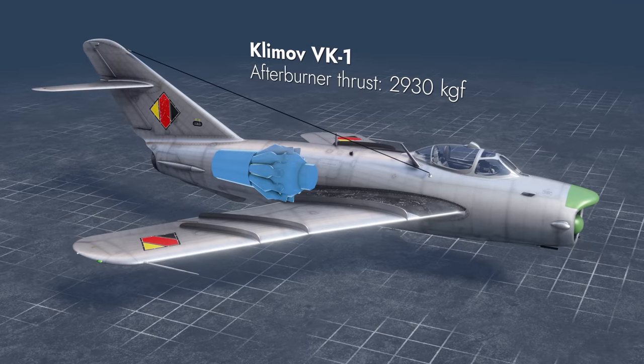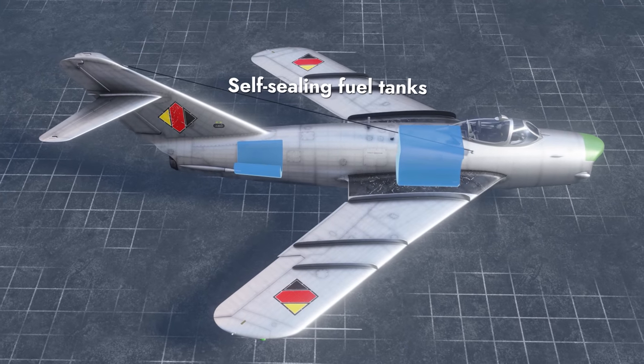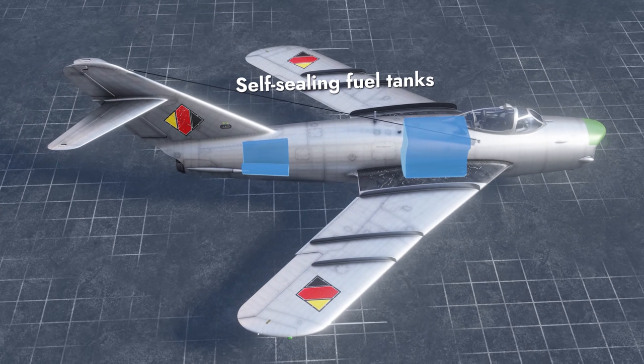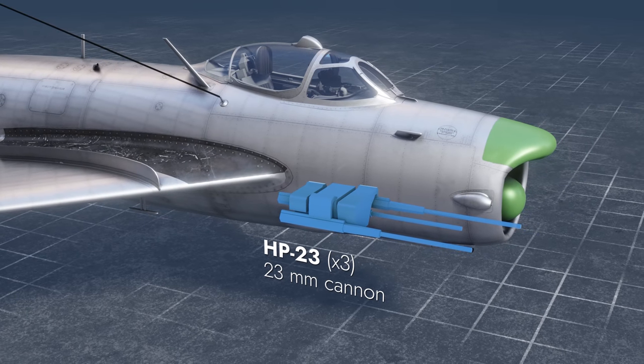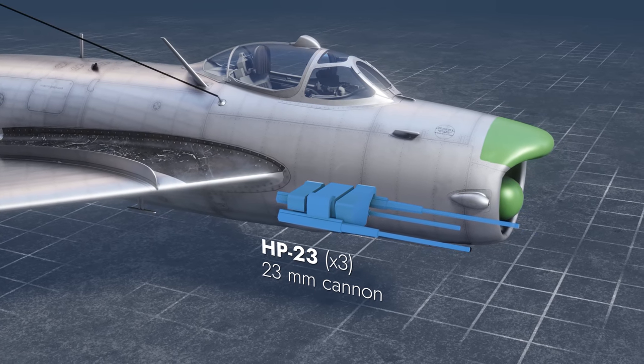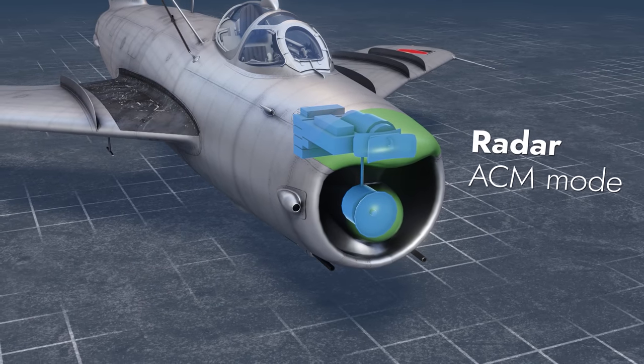Its power plant is a turbojet engine with an afterburner. The center of the fuselage and the space under the engine are occupied by self-sealing fuel tanks. Fixed armament includes three 23mm cannons with a total ammo pool of 300 rounds. Next to the air intake is the radar station.